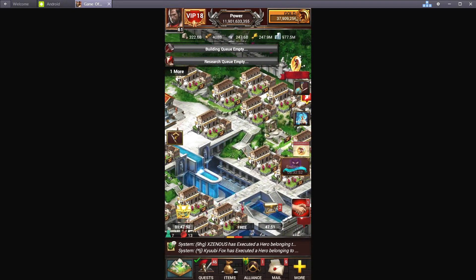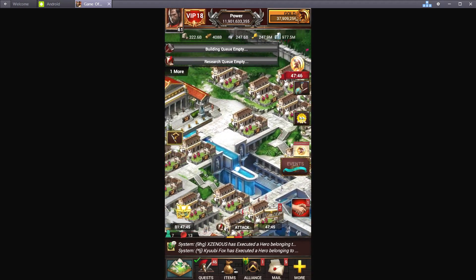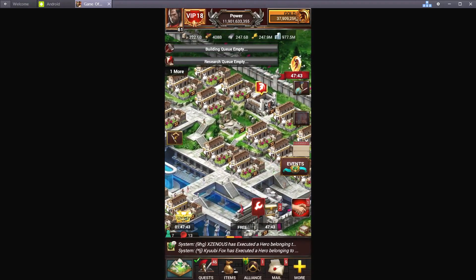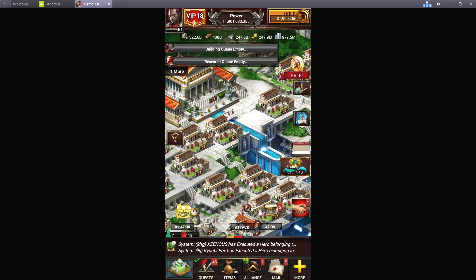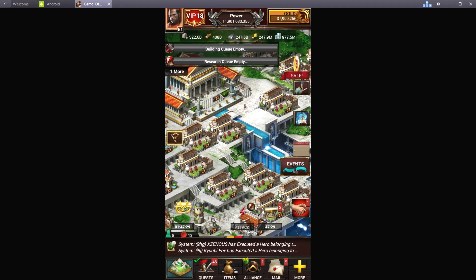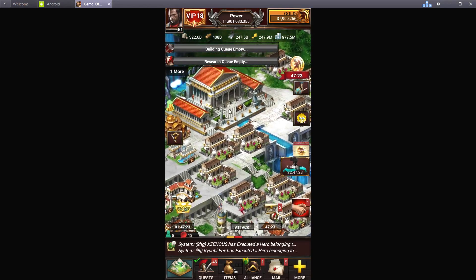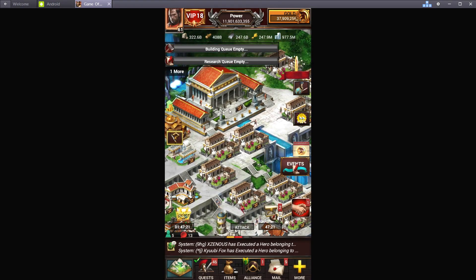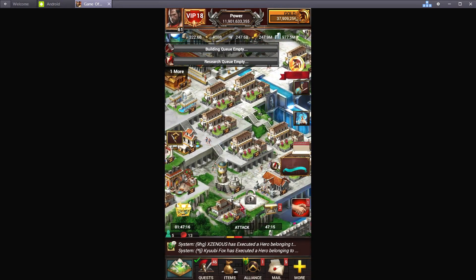It won't give you a whole lot but it will give you some if you do a lot of them. Each building in your city — the altar, prison, or stronghold — will give a different boost. Each one has a different list of boosts you can get. For example, the stronghold gives an attack boost and I think it maxes out at about 150. Orb boosts can help if you want to do that.